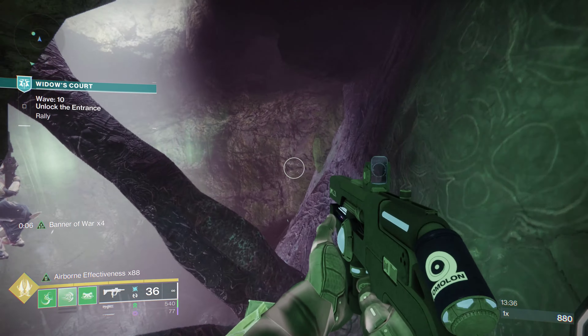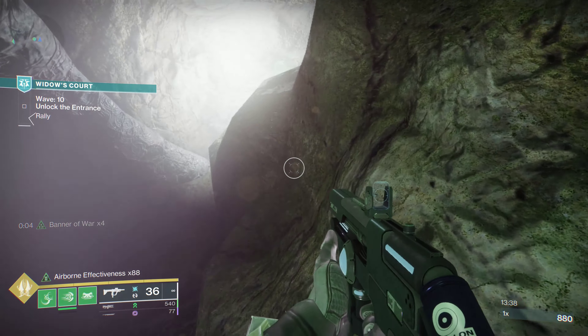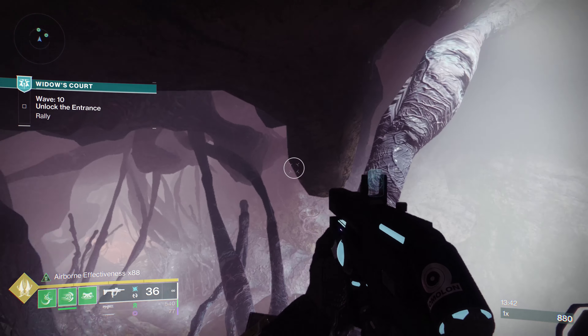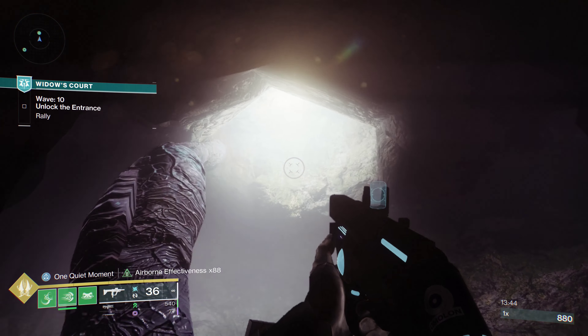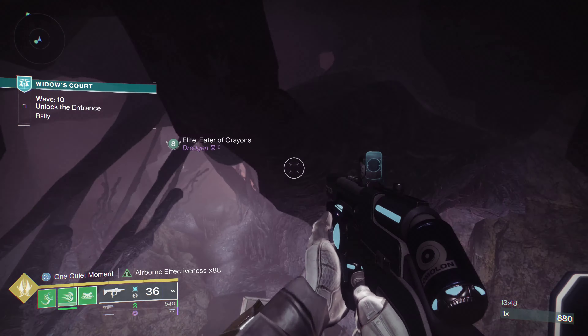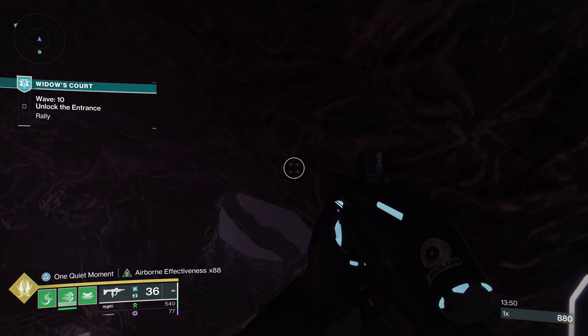You'll want to continue until the Wave 10 teleport. I was hoping the backside would be easy to get out of, but it looks like you approach from three different directions for the three different Onslaughts, so sadly that's not an option.